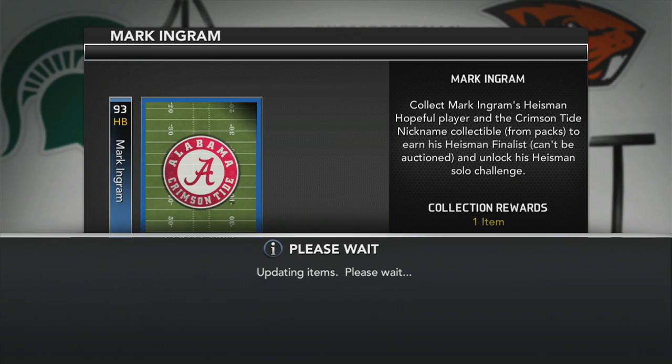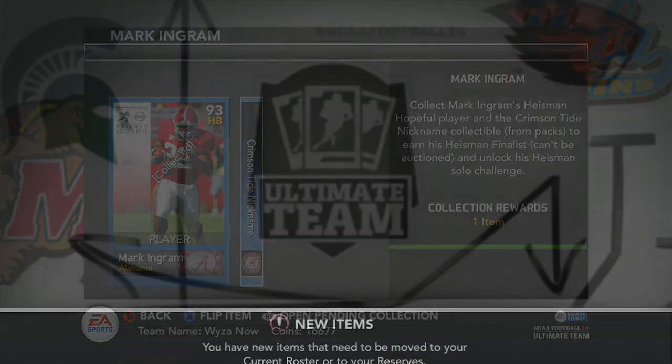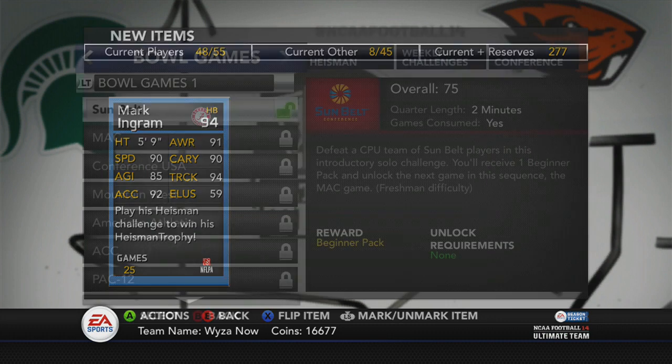When you collect that piece, 1000 coins. I'm going to collect this next Mark Ingram piece — 1000 coins. That Mark Ingram piece when I first pulled it was going for 30k. Here's the reward you get, which you can't even auction off. You can't even auction this card — ridiculous.